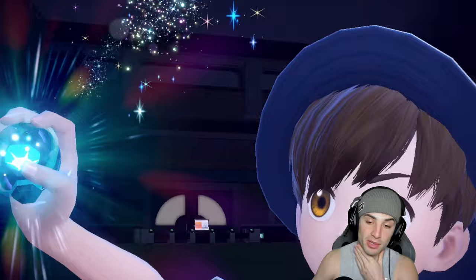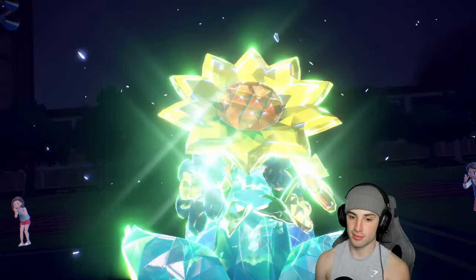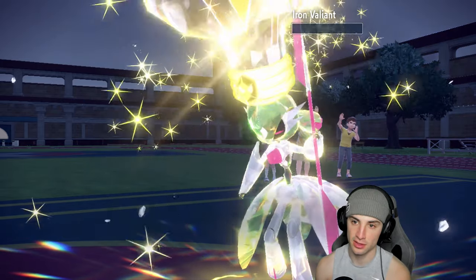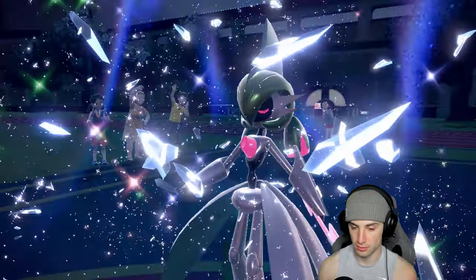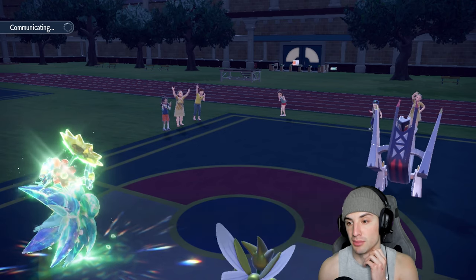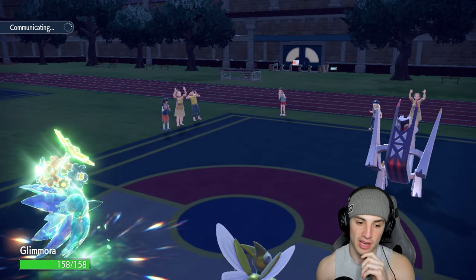Glimora can maybe catch up after the boost. We Terastallize into Grass on Glimora and Bullet Punch lands on Iron Valiant to finish it off. I believe Body Press is going to be going after Scizor here. One Earth Power might not take out Archaludon though — maybe I should have used Earth Power, but I believe Archaludon is targeting Scizor.